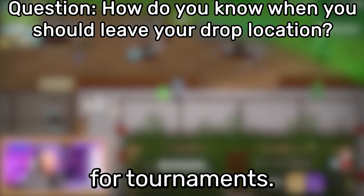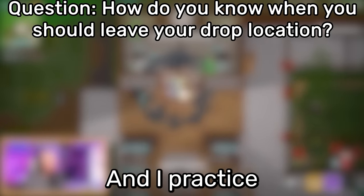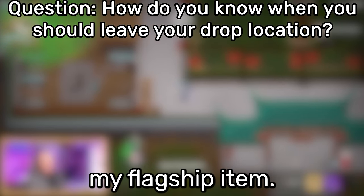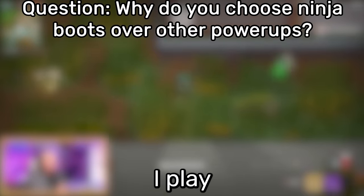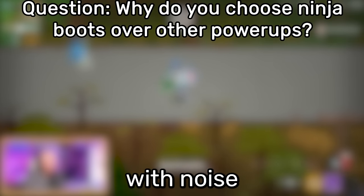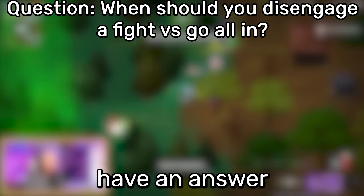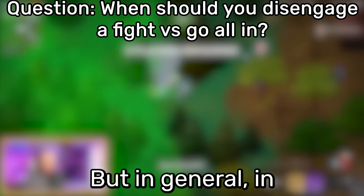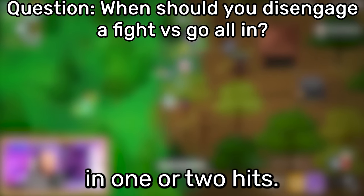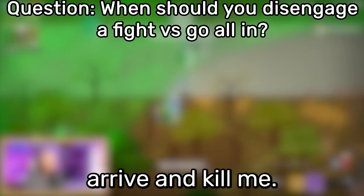Rookie speaks: "I train in normal games for tournaments. I choose a spawn that's a little far from everything but not too far, and practice knowing the rotations perfectly. I generally land on ninja boots — my flagship item. Since this power-up hides your position with noise and boosts your speed, it's the most suitable for my style of play. In a 1v1, I disengage if the enemy has dealt me enough damage to die in one or two hits, or if I know a new person could arrive and kill me."